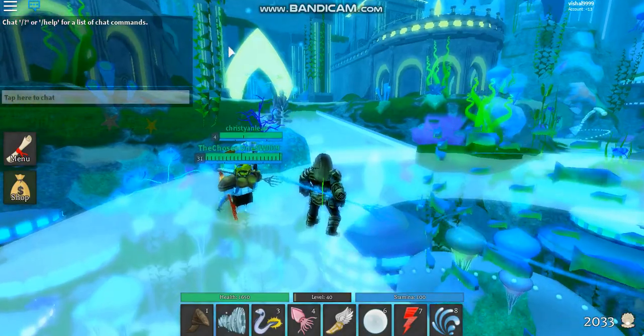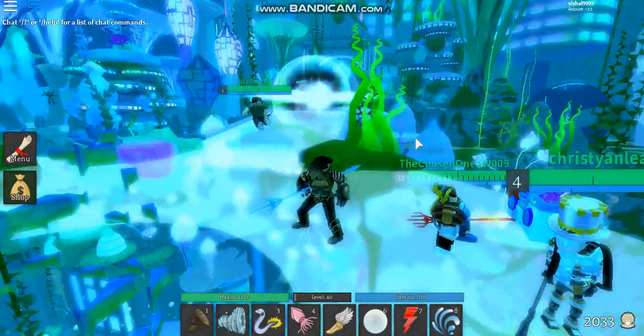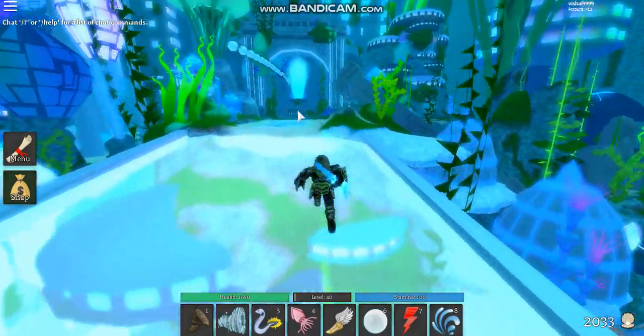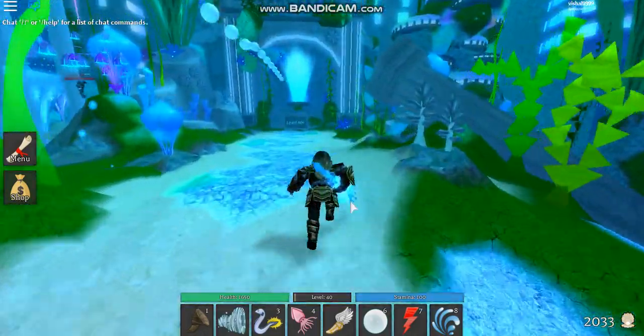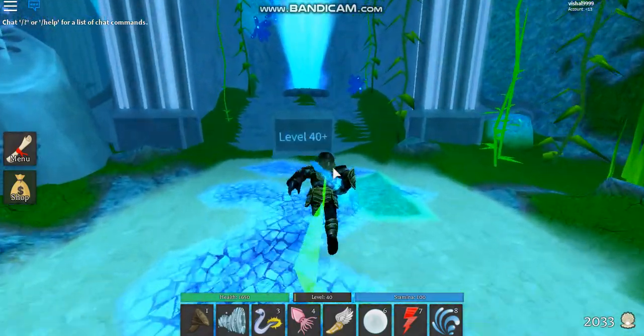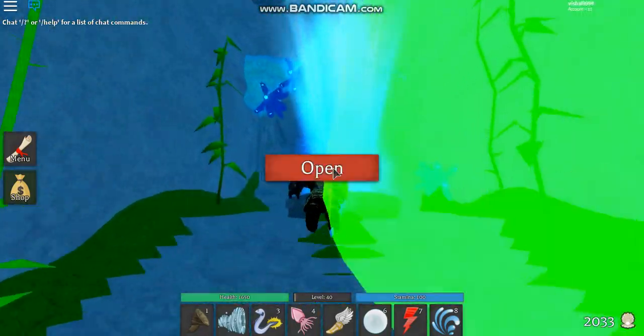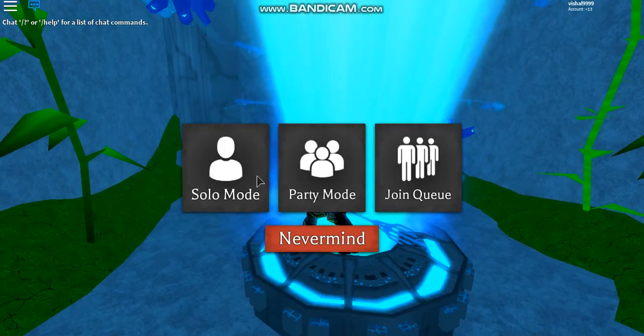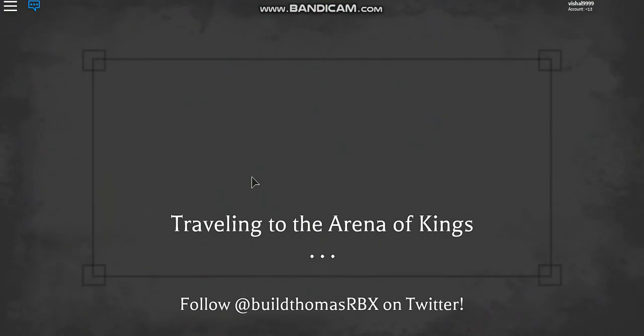Once you get to spawn, you'll see a symbol — don't go to that one, go to the thing beside it. Go to the level 40 plus thing. You do have to be level 40 or above. Click open to enter.